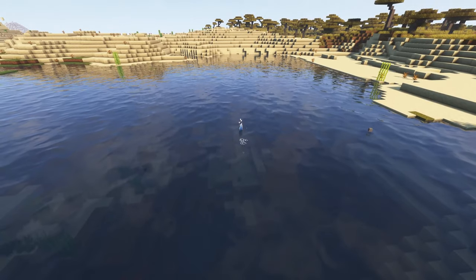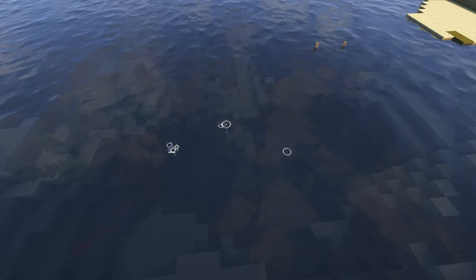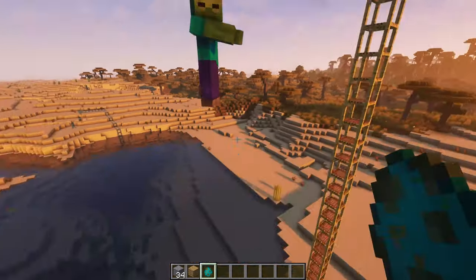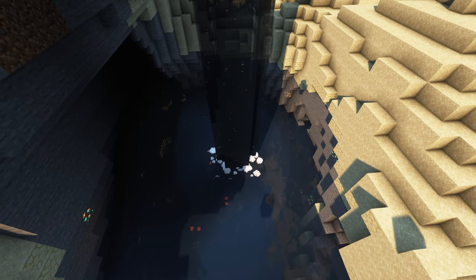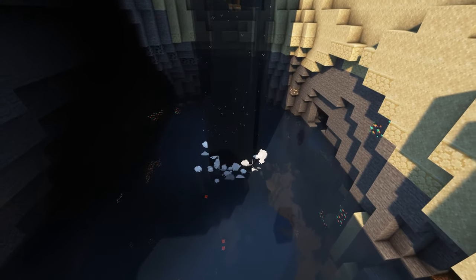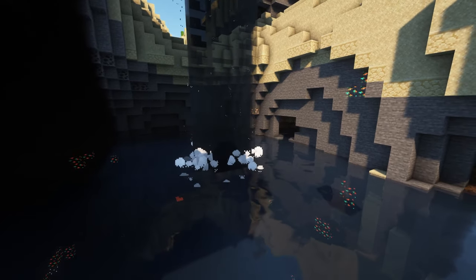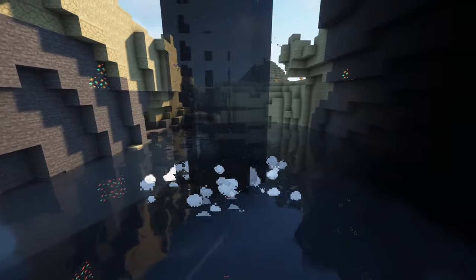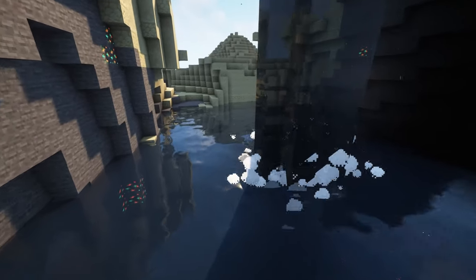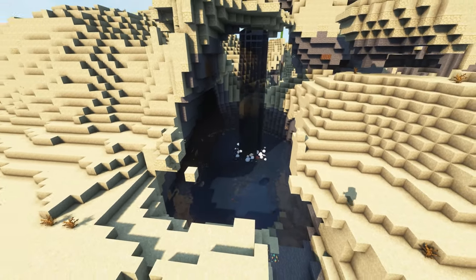Next up is another small animation mod called Effective. It changes the characteristics of water so that when things land in it, it actually makes a splash. This looks really cool especially on waterfalls, and it also adds a new sound to the game which sounds really nice and adds to the immersion. It's a small effect but looks super nice and would work well with any waterfalls in your world or water features inside your base.